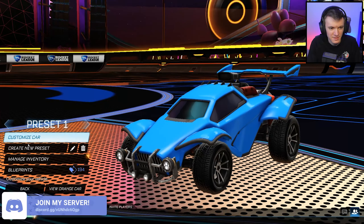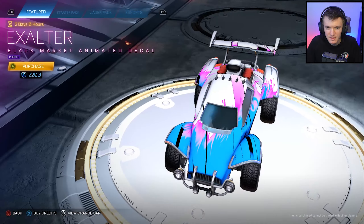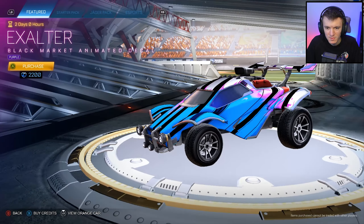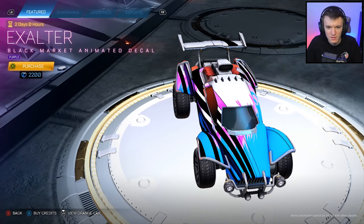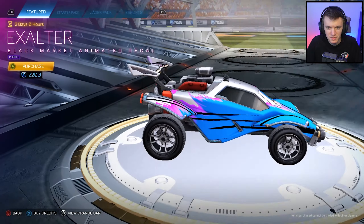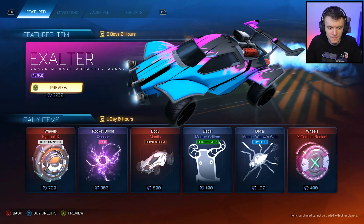Create a new preset. So it just adds like a tiny little... it looks more like pink a little bit, but 2200 credits. I think that's probably exactly what it's worth if you were to just trade for it, because the normal Exalter right now is like 1800 or 1700. The painted ones go for a bit more.